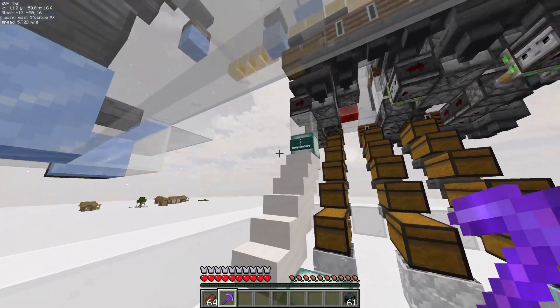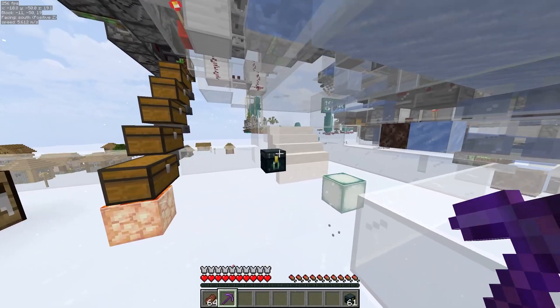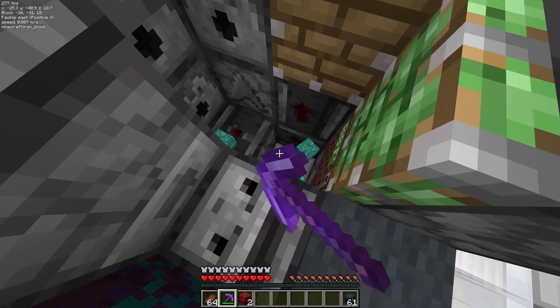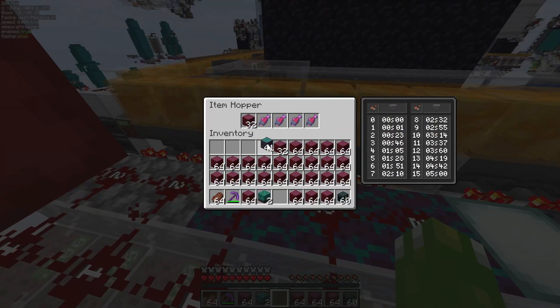First, when you arrive at your farm, check the empty shulker's chest to ensure it's filled with enough boxes for your AFK session. Then walk up these stairs and select the type of huge fungus you want to harvest. In this case I'll put it on crimson mode, so I'd need to replace the nylium in the core like this, and also change all the warp stems in this item filter to crimson.